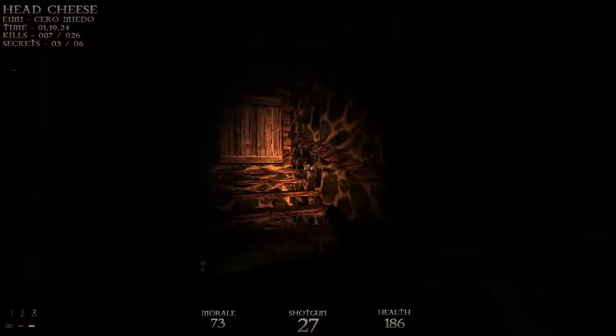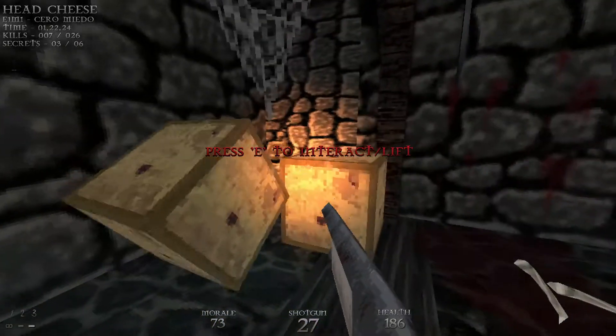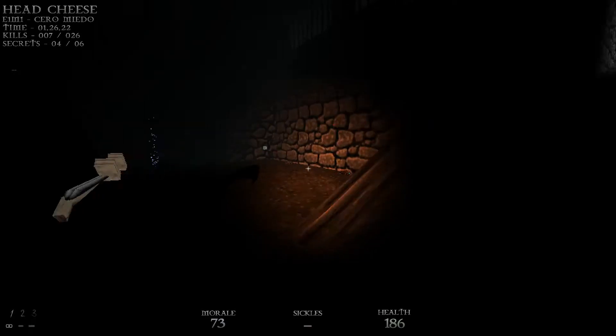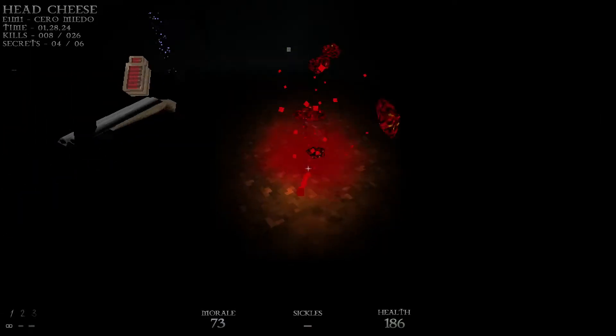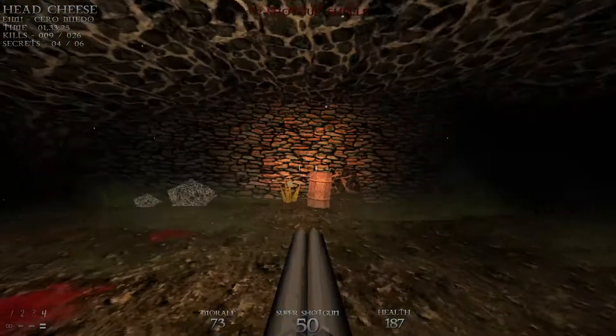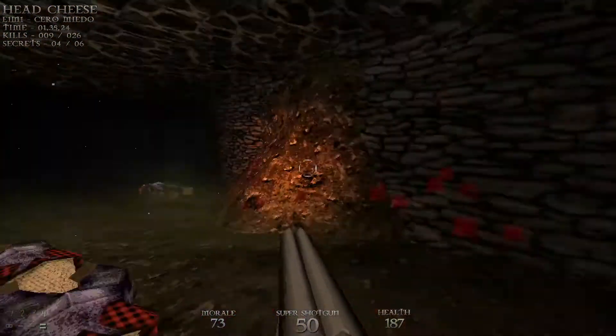We'll head up here, open this, and go through this wall right here for another secret. Watch out for a couple of rats down here. Grab the super shotgun, head through the teleporter, and we're back where we started.